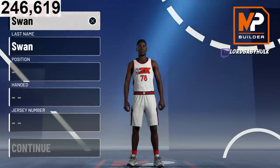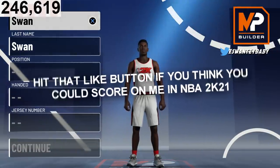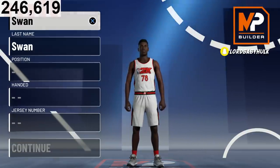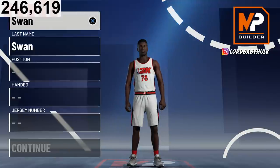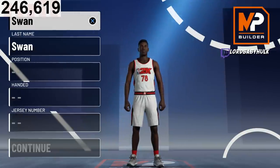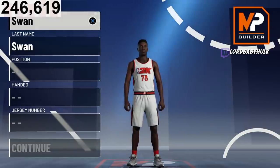Hey, it's the ISO God, Sensei, the IQ God. Listen up. I've spent hours looking for this build. I have found the easiest, most overpowered build in NBA 2K21. It will literally take the least skill. I personally believe it does not even deserve to be in the game.